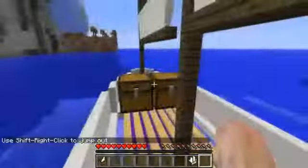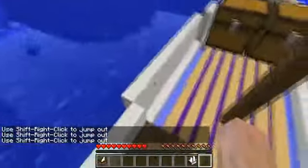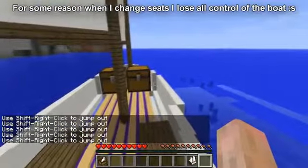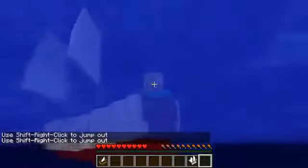You'll also notice that I've got two chests here — a port and a starboard chest — and you can store double the amount of items compared to the other boat. To access them I'm going to have to change seats so I can actually reach them, but then I won't be able to control the boat. So it's a bit glitchy, but it's awesome anyway. You can also see it's got a much better model than the other one and it looks really nice.